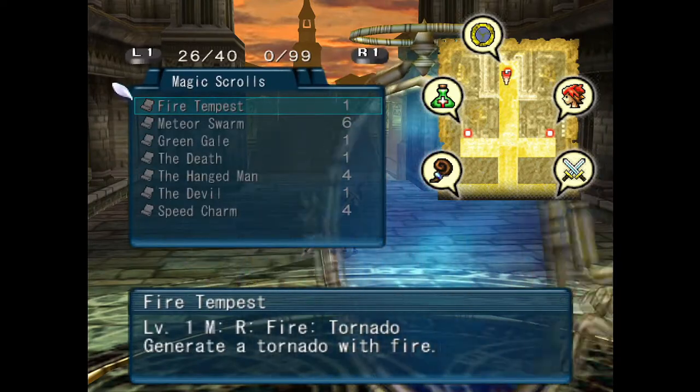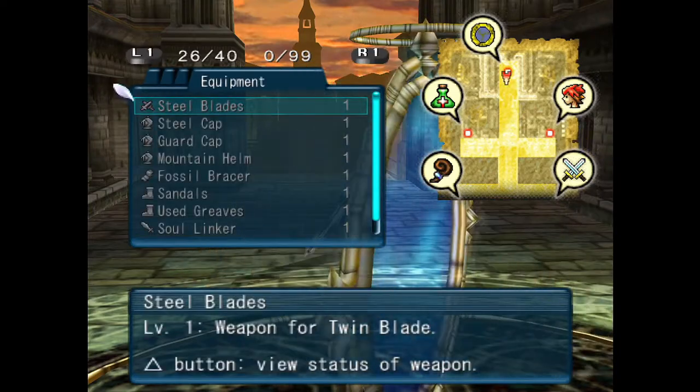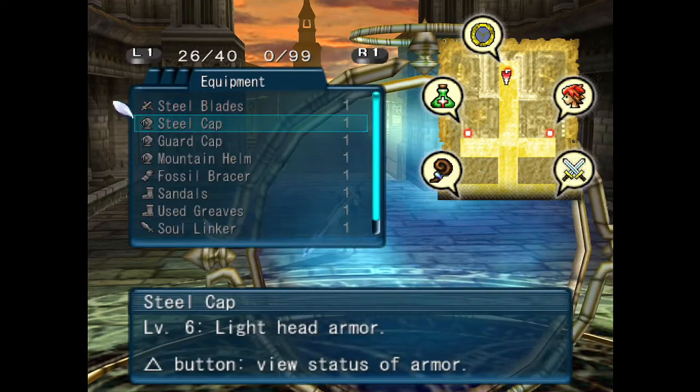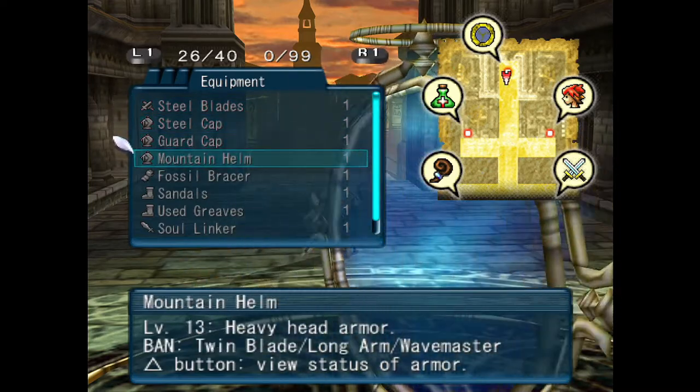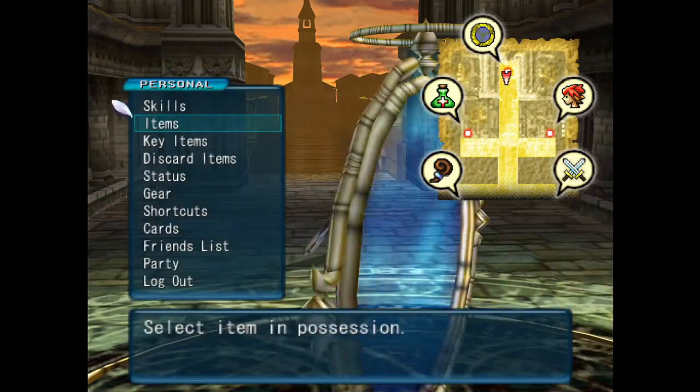We've got a good number of spell scrolls that we're not really using, and some equipment. We've picked up some steel blades, a steel cap, a guard cap, and we could go ahead and equip some of this stuff if we think it'll help.